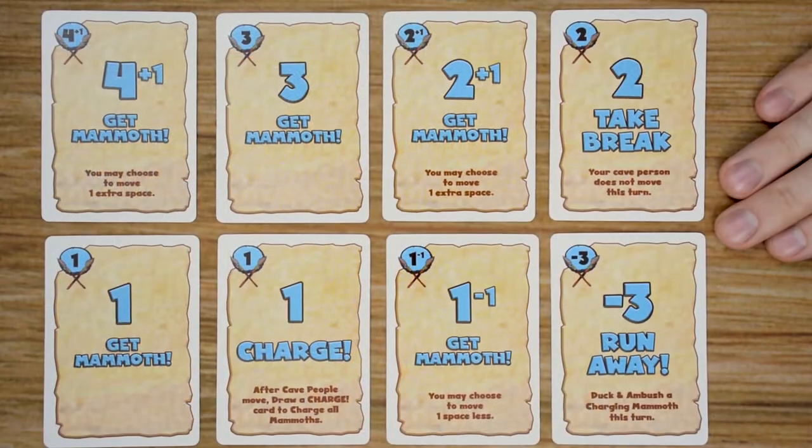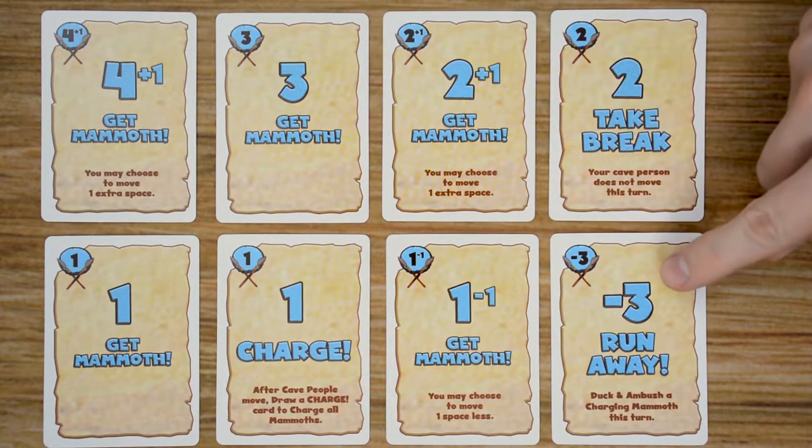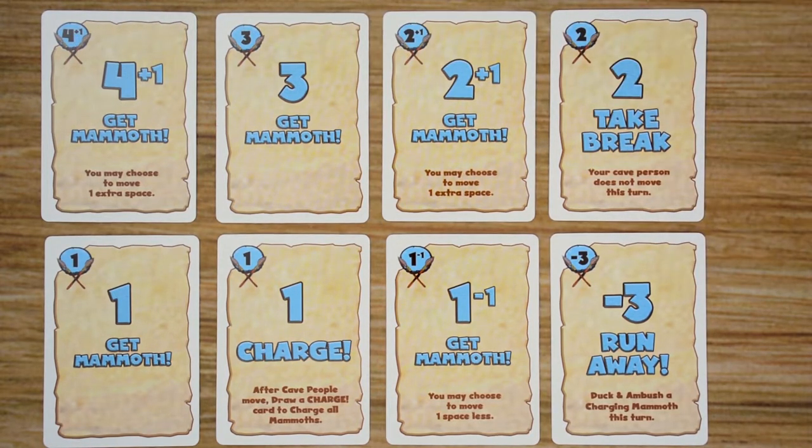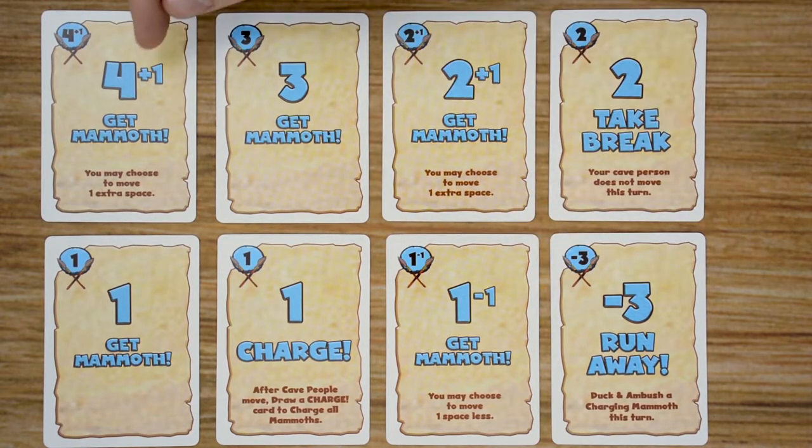The first set of cards we have here are the player cards. Each player is going to receive the same deck of eight cards numbered four down to negative three, based on the color they've chosen to play. Each of these cards is going to have a large number, which is the number of movement points that is going to be added to all players' cave people. Then some of the cards are going to have a little number next to it, which means that the player that played the card can choose to add or subtract that number from their overall total, and they do not have to use that ability if they don't want to.